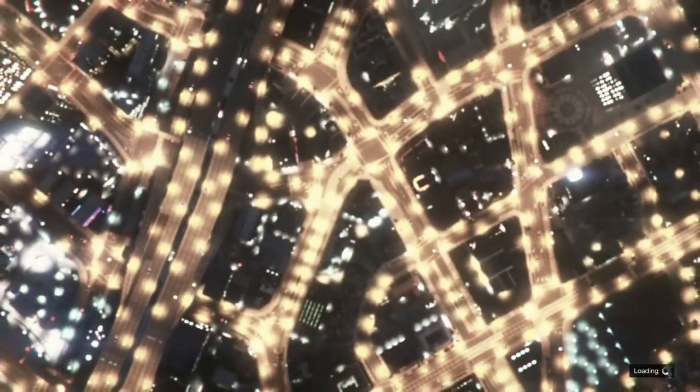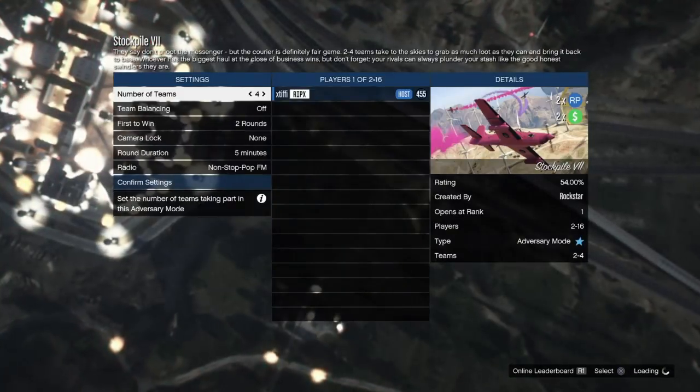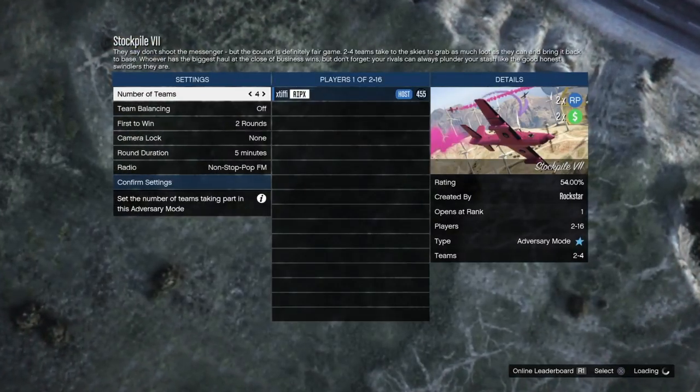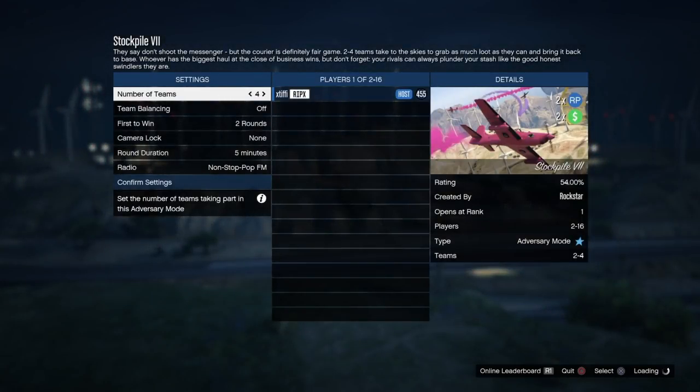If you want the orange or the purple jacket, or the mask, or the shoes, or the glasses, and you also want to try to get the green or the pink, I suggest finding three other friends and then doing this set on four teams.